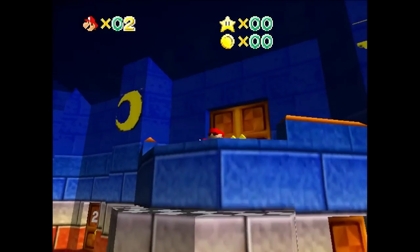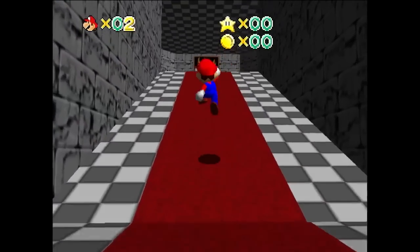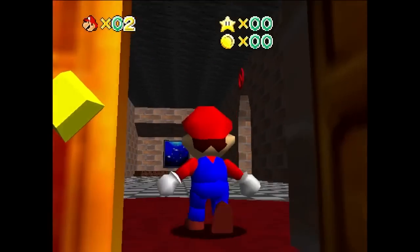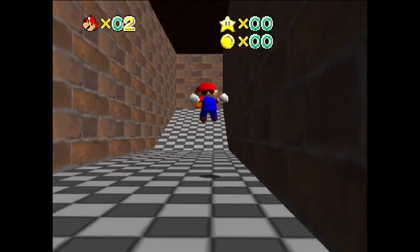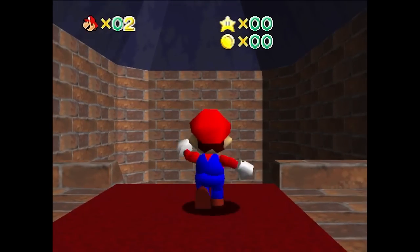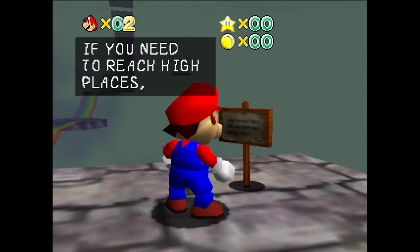That one's pretty simple. Let's go after Wing Cap next, because that one is probably the second most useful. Vanish Cap is used in a lot of places within the castle just for getting around and stuff. Wing Cap is good for some levels. Metal Cap is not used terribly often, but it's got a couple uses here and there. You want to come up here to the Plexil upstairs, go around into this door, pop in here. This is the level called Sky High Pathway. Here we have a Simple Flips reference.